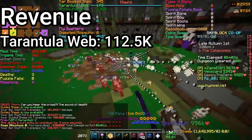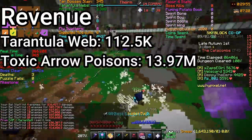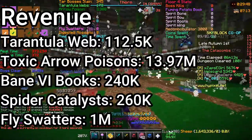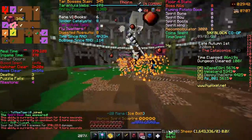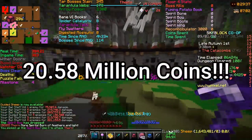For tarantula webs, I got 112.5k from it. I got 13.97 mil from toxic arrow poisons, 240k from the bane 6 books, 260k from the spider catalysts, 1 mil from the fly swatters, and 5 mil from the tarantula talisman. In total, I managed to keep — drumroll please — 20.58 million coins.